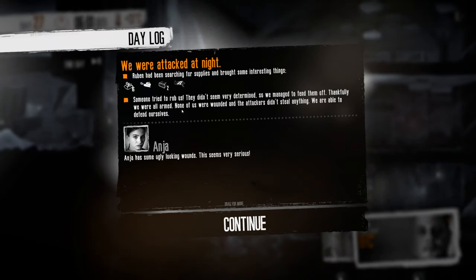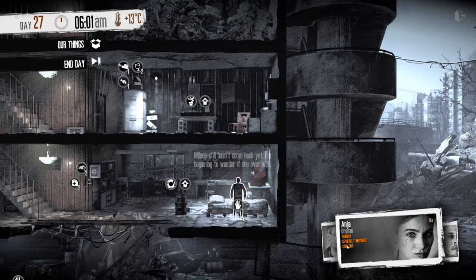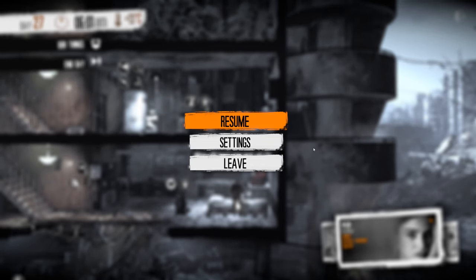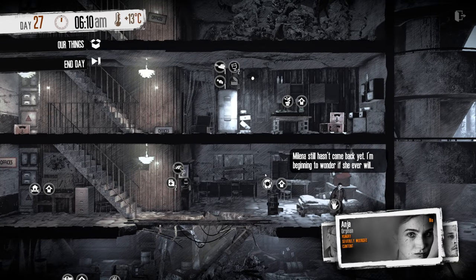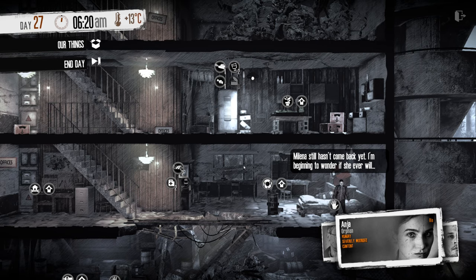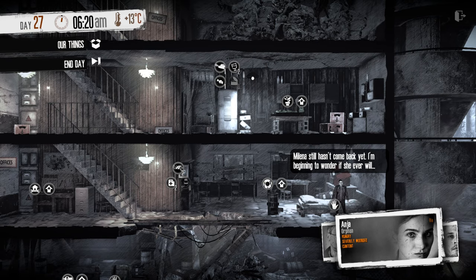We've been raided. Thankfully we were all armed - none of us were wounded, they didn't steal anything. Anja has some ugly-looking wounds - this seems very serious. Actually it's not as serious as before: severely wounded instead of fatally wounded - that's an improvement. I think this is a pretty good place to end the episode. I hope you've enjoyed it so far, and when I return we're going to continue on Day 27.